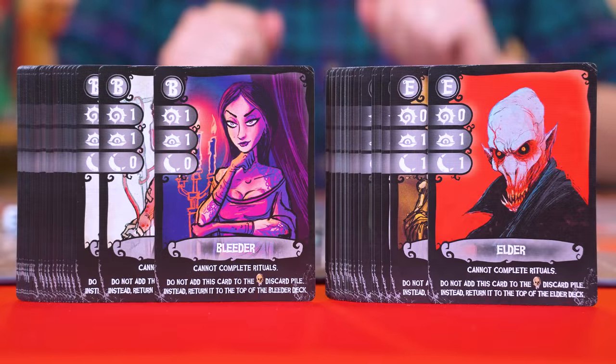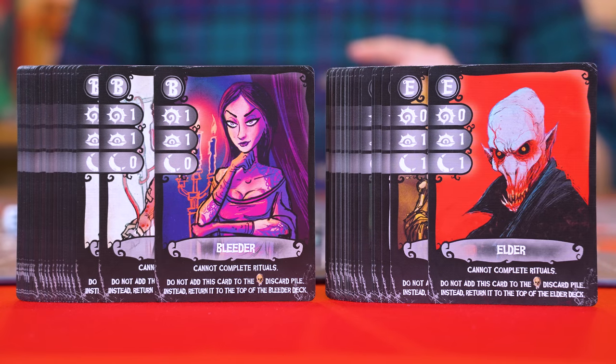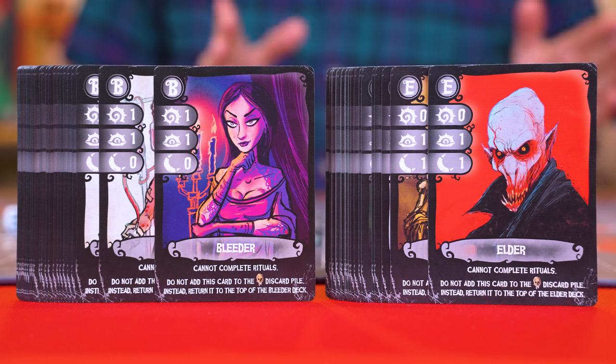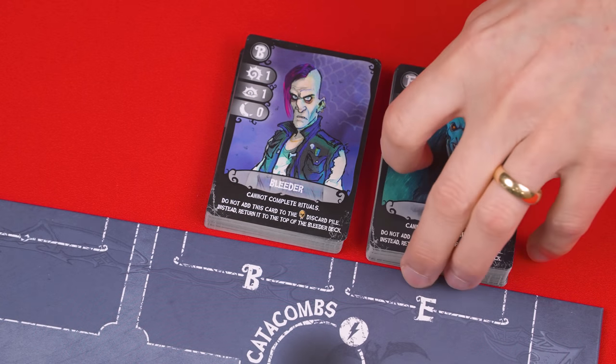Now find the Bleeder and Elder decks. You can distinguish these by the titles in their centers here, and although the artwork will be different for the sake of variety, the cards within each deck are actually identical, so the two decks do not need to be shuffled. The Bleeder deck is then set here, with the elders beside them.